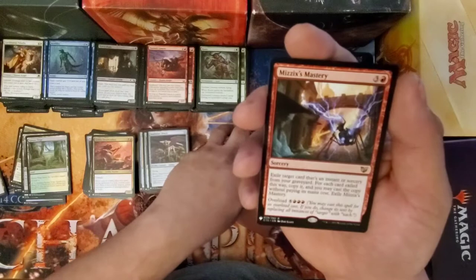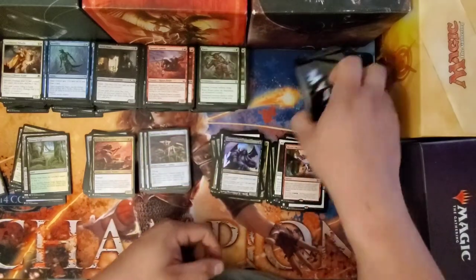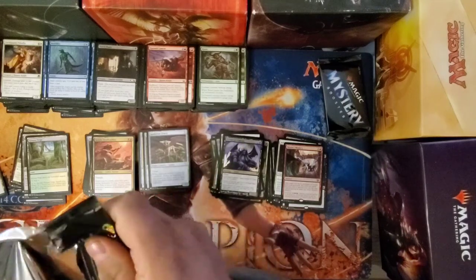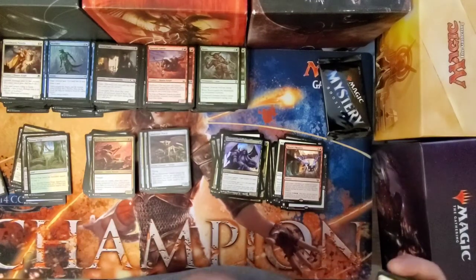Muzix's Mastery. And the foil is Herald of Leshrac — I think it's one of the few cards I've got in here that's from one of the older sets that's actually foil.